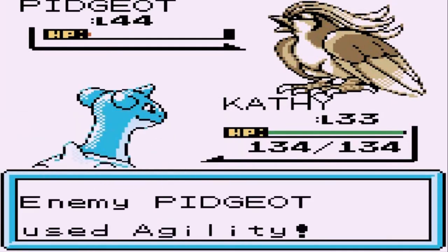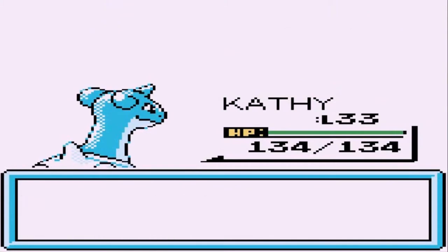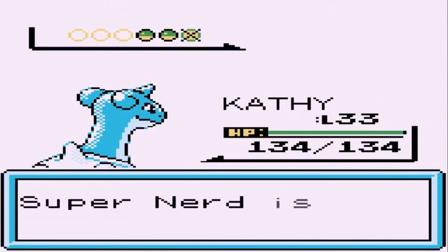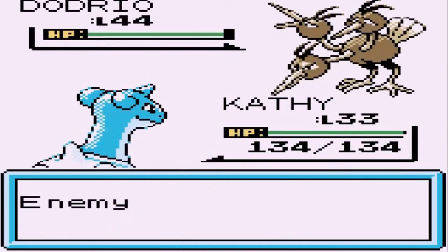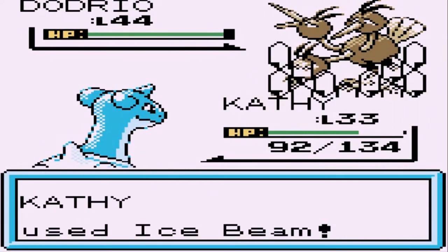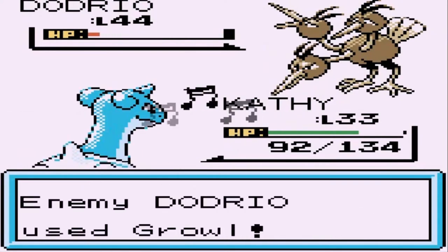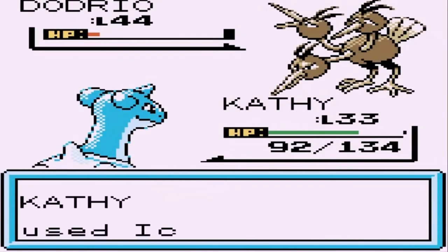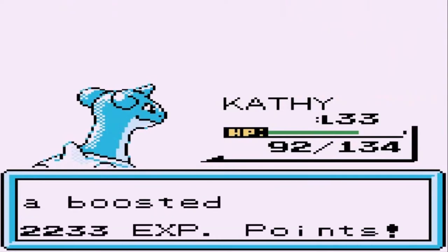Let's go with Kathy - ice beam this Pidgeot. This Pokemon is about 11 levels higher than us. He's coming out with a Dodrio - continuing with Kathy, ice beam. Here comes the fury attack. This is not a normal type gym - this is more of a bird type gym.